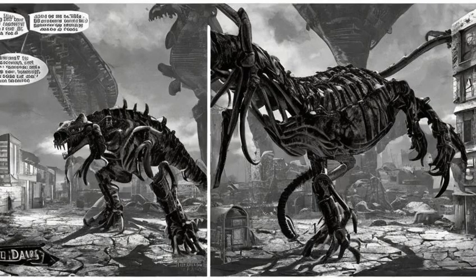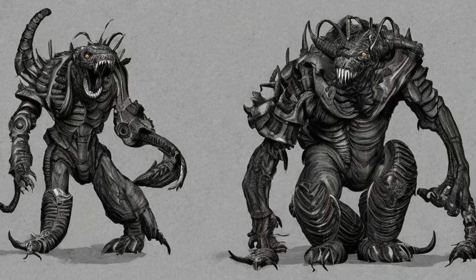STRIPE. In the Old World Blues add-on, Higgs Village houses a miniature alpha male Deathclaw named STRIPE inside Gabe's doghouse if the courier has the Wild Wasteland trait. Despite his size, STRIPE has the same attack power as the legendary Deathclaw.